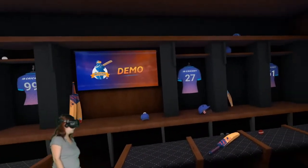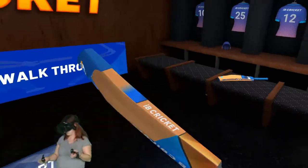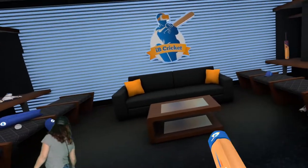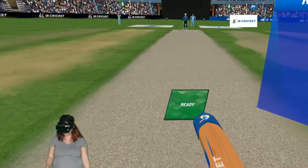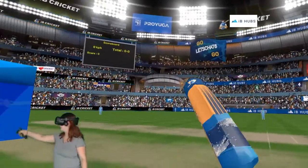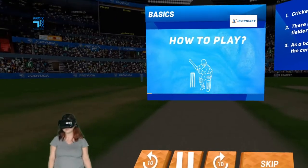Okay, so here we are in kind of like a cricket locker room. It says demo over there, and you have a cricket paddle thing — I'm not even sure what to call those — so that's pretty neat. Comfy looking couch back there. It says 'let's start the walkthrough,' and when you're ready, boom — can you see your name on the banner? Oh, there I am — Let's Chat 6. Very, very cool, that's a nice touch.